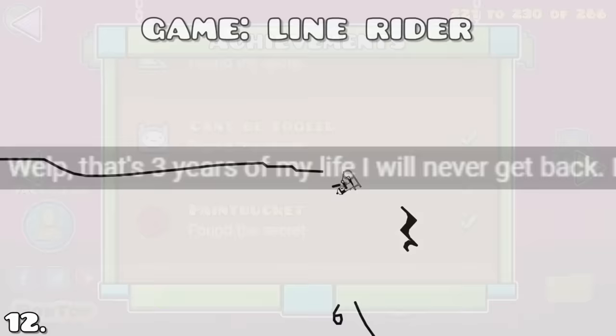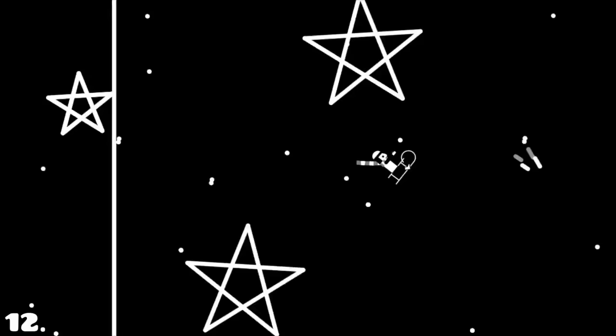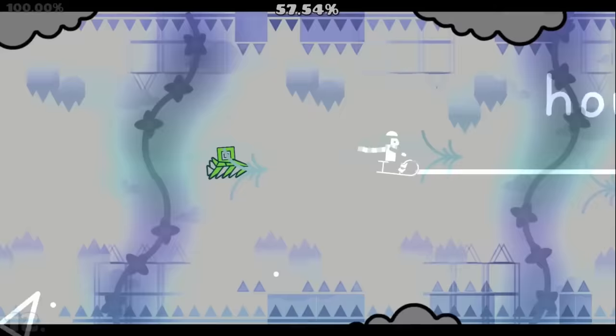Line Rider is a game with lines where you can zoom across with your sledge. This was somehow recreated in GD and it looks just perfect, exactly hitting the lines at the best spots. Effects like these are always so satisfying to see.